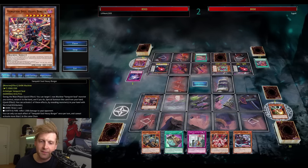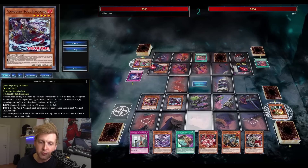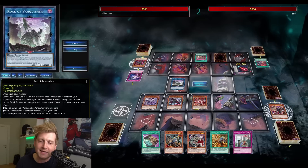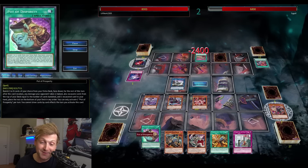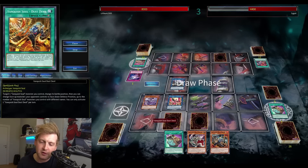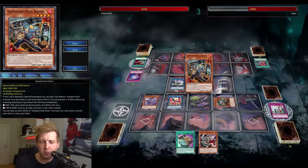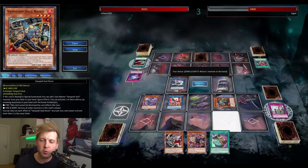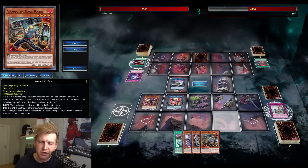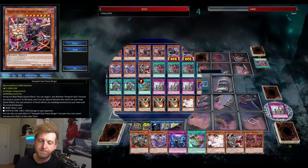Bounce Raisin with the level 7 for an extra draw, double fire, and because of the reveal effect I can drop the new monster again for another search — quickly snowballing into so much advantage. Maybe a small mistake on my part: I should have gone for the spell that retrieves from the banished pile. I changed my mind and went for Phoenix to pop the Continuous Spell. It's not ideal long-term — the back row was one of the Kashtira cards, and this generates far too much advantage. Excess Code Talker hitting the field means more draws and more special summons.